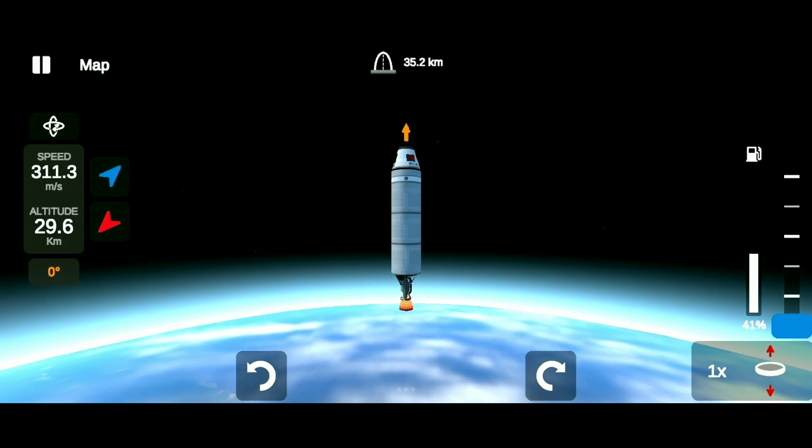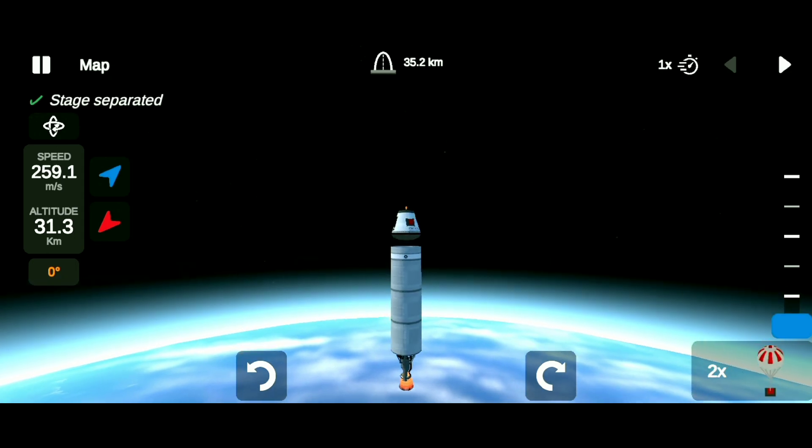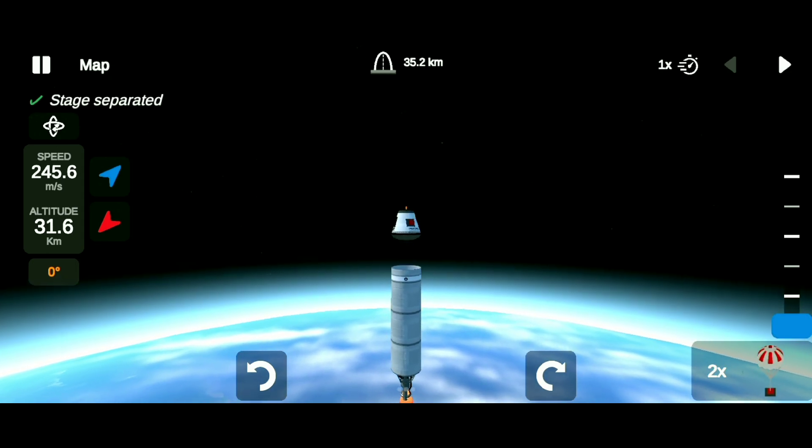As you can see on the left side, my altitude is going to be 30 kilometers, and you can see on the left side top that we have reached space. Now you have to separate the stage separator, and then we will start falling back to Earth.